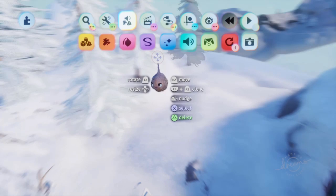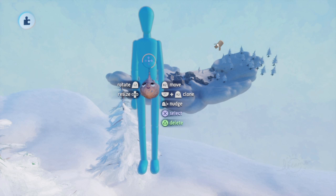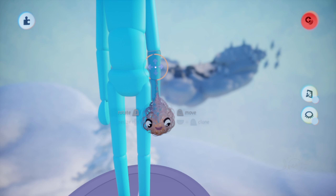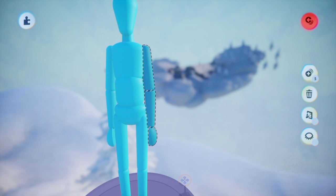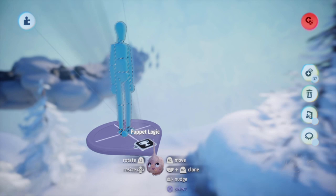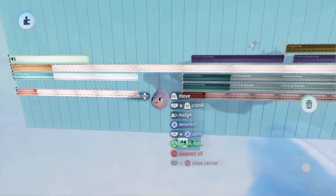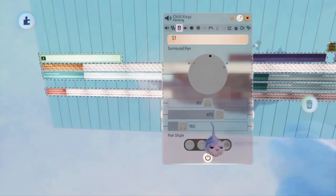Double Tapping X also allows you to select all child objects of any given parent object that are connected via a connector. So if you double tap X on the hand of a puppet, it will do nothing. Double tap X on the lower arm and it will select the lower arm and the hand. Double tap X on the upper arm and it will select the upper arm, lower arm, and hand, and so on. If you want to select every body part of a puppet at the same time, double tap X on the pelvis. Additionally, double tapping X on a piece of logic in a microchip or timeline will select every single piece of logic in that same chip — really handy if you want to make your music come from a specific direction and instantly select every instrument in a song.